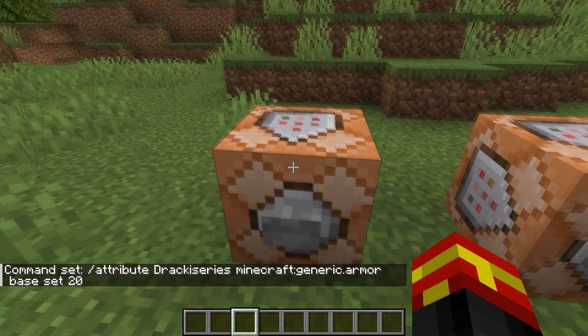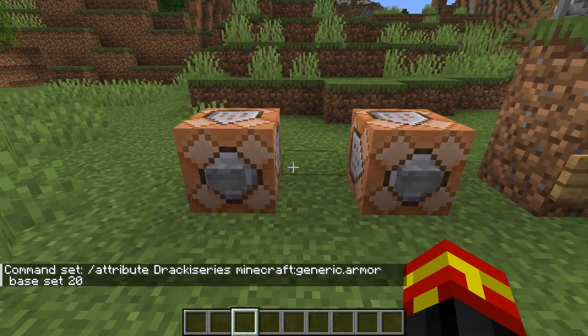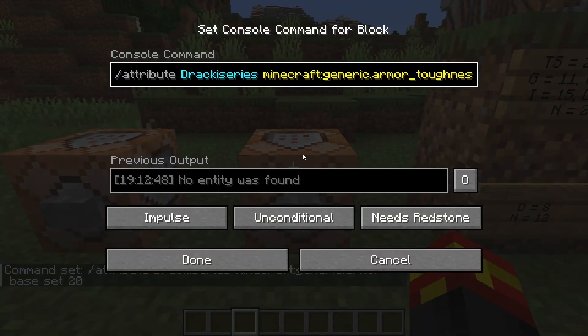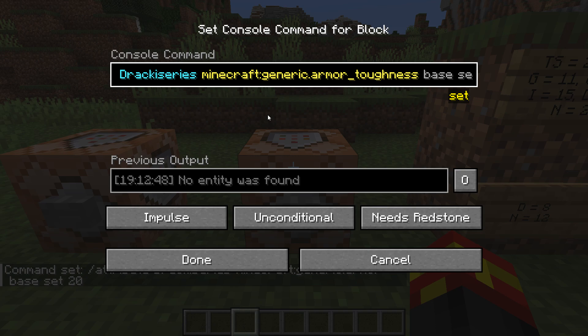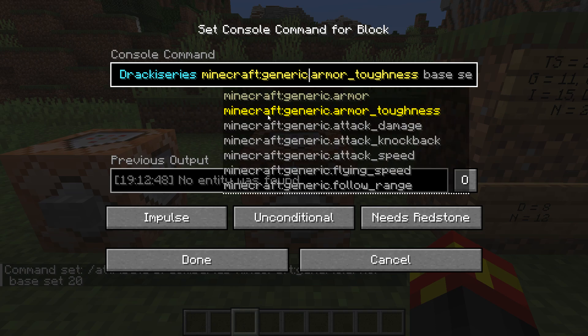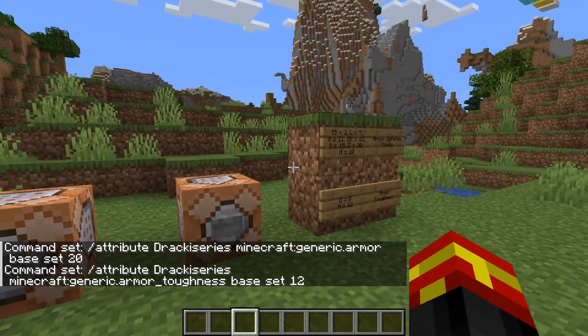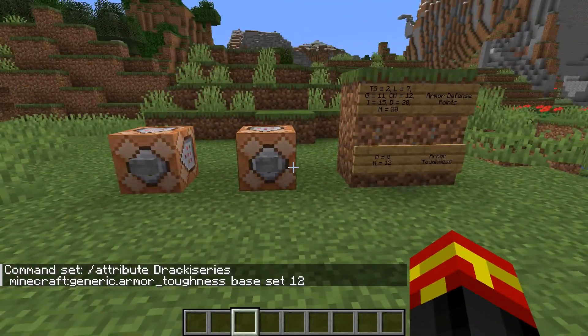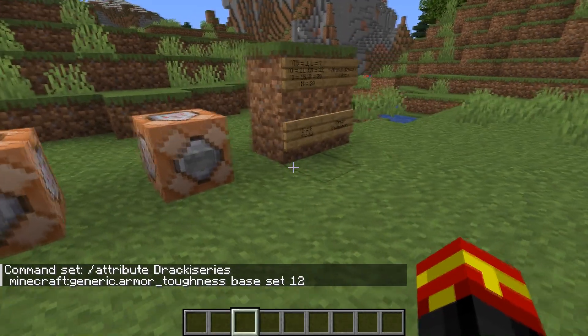The next command is for toughness. We use the attribute command again, but this time the attribute is minecraft:generic.armor_toughness, and we set the base points to 12. That essentially gives you all the attributes you'd get from wearing a full set of Netherite armor.